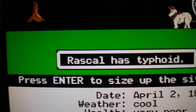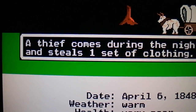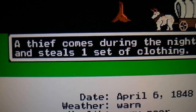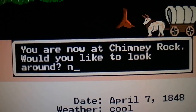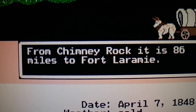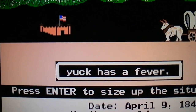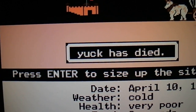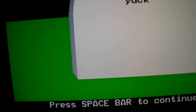Rascal has typhoid. Rascal has died — the second person to die. A thief comes during the night and steals one set of clothing, oh that's just great. We are now at Chimney Rock. Andrew has cholera. Andrew has died — the third person to die. Yuck has a fever. Yuck has died, so nobody's the team leader anymore.